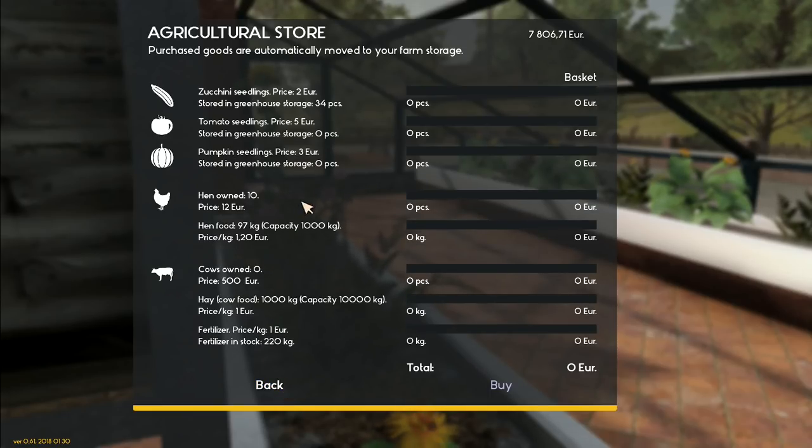We're not going to buy pumpkins at the moment. Chickens - we cannot buy any chickens; we are maxed out. There's also hen food at 97 kilos, which doesn't cost a lot.